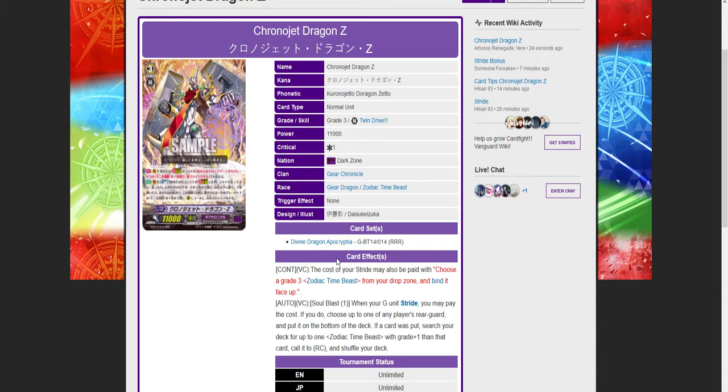Its continuous Vanguard skill: the cost for Stride may also be paid by choosing a Grade 3 Zodiac Time Piece from your drop zone and binding it face up. Its other skill — Soul Blast 1: when your G unit strides, you may pay the cost. If you do, choose up to one of any player's rearguards and put it to the bottom of the deck.